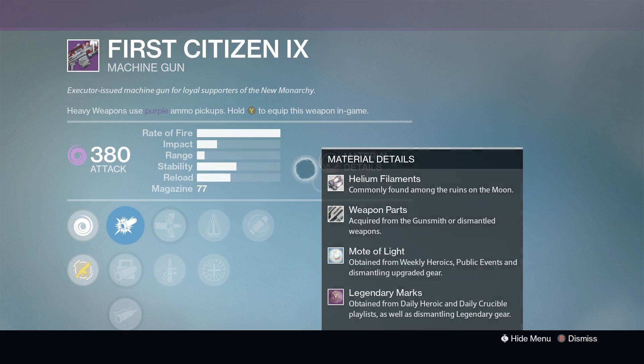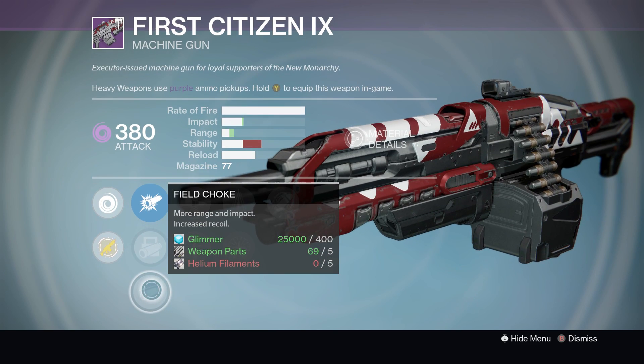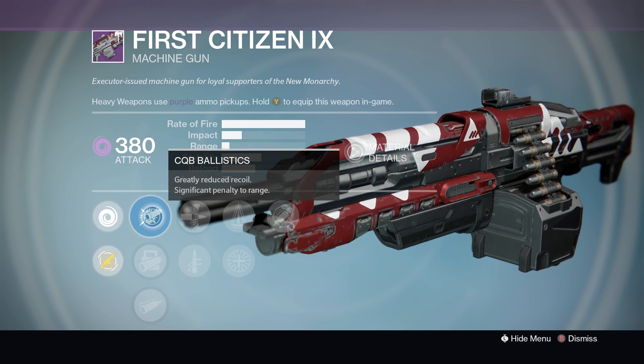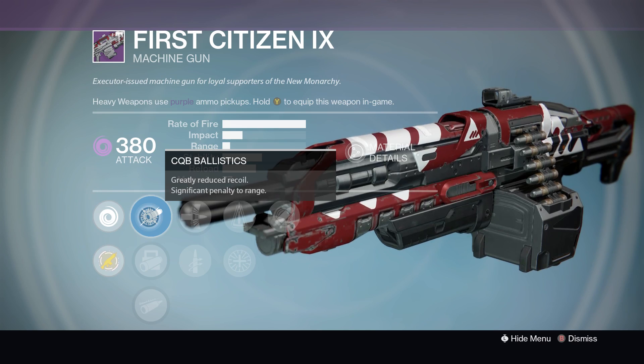It's called the First Citizen 9. The three sights on it are CQB Ballistics, Smart Drift Control, and Field Choke. You're going to want to stick with CQB simply because it gives you the most stability, and without it this gun could be pretty hard to handle.